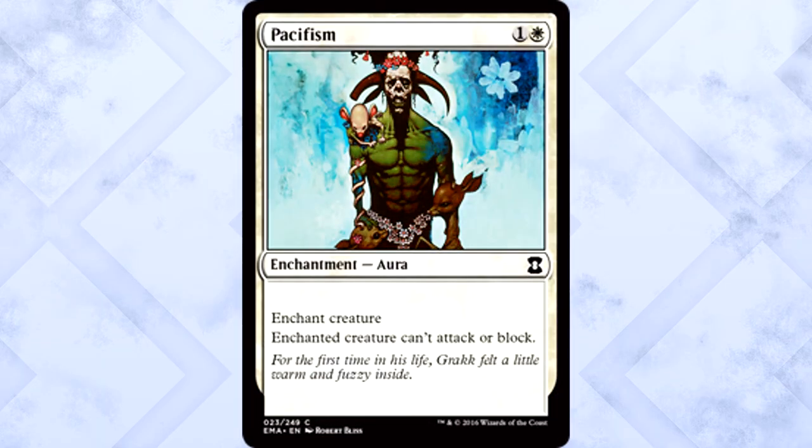Let's begin with white commons. Removal is king — this is going to be a recurring theme. Pacifism is pretty close to straight-up removal. Creatures can't attack or block, only two mana, easy enough. If you're stuck looking at a pack without a decent rare or uncommon, Pacifism is perfectly fine.